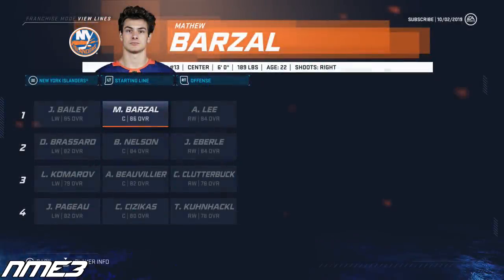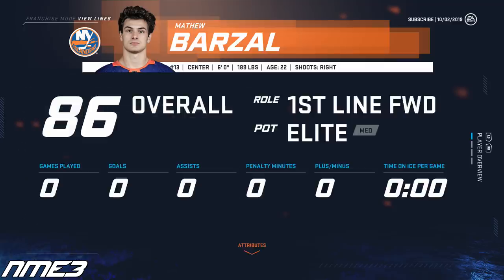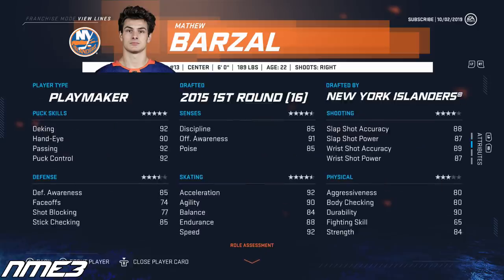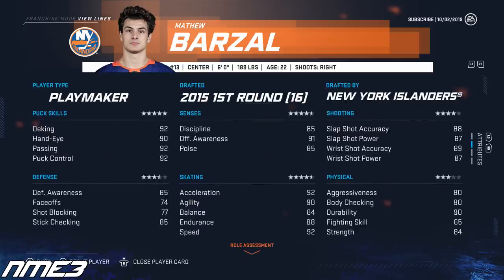Heading into year number 1, Matt Barzal is starting off on the first line at center playing between Josh Bailey and Anders Lee. Barzal is already at 86 overall with medium elite potential and has some impressive stats: 92 speed, 92 deking, 91 offensive awareness, and 89 shot accuracy. Now let's start this sim and see what him and the New York Islanders can do in year number 1.